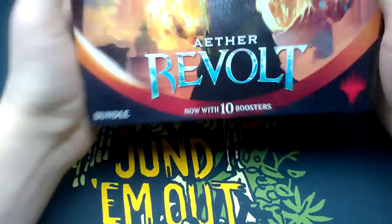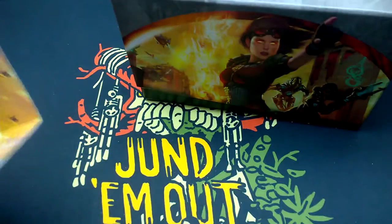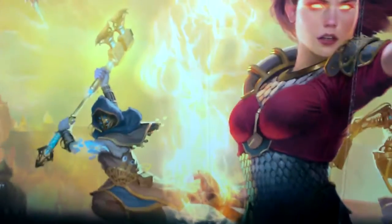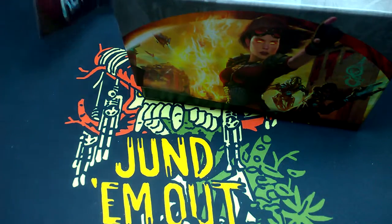This bundle is this box, a little dice box or something, the player's guide, and some artwork on the inside. You can see an Aetherborn, Chandra, an Automaton, some Artificer — very nice.